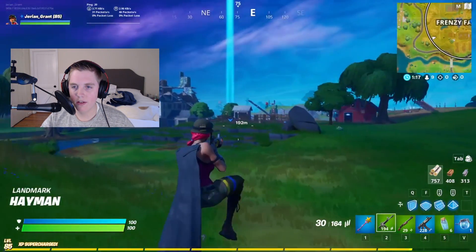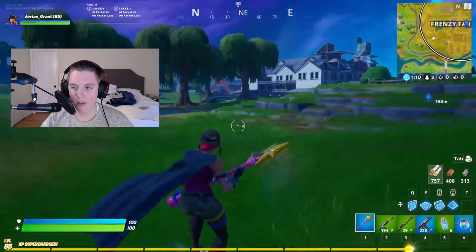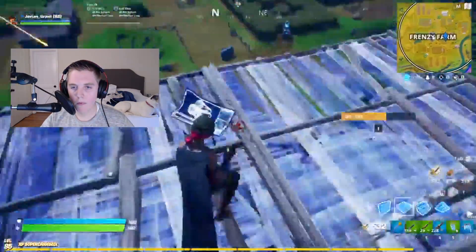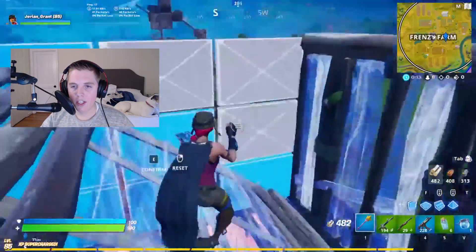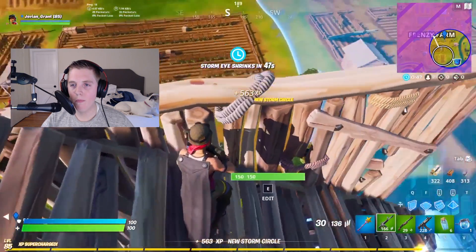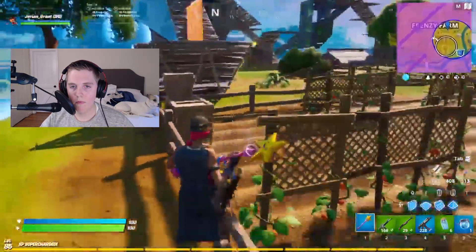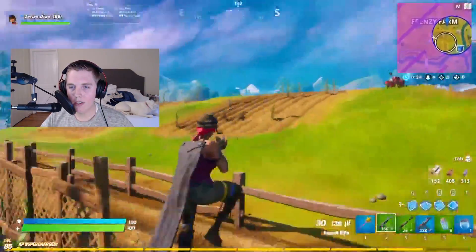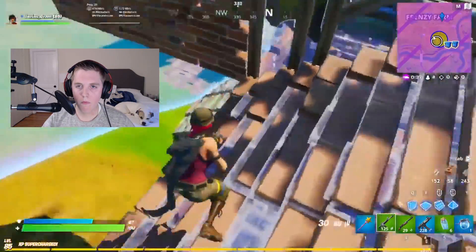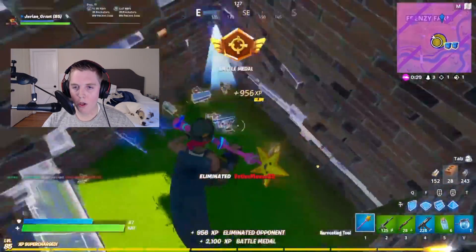I'm going to rotate. Don't get sniped, don't get sniped, don't get sniped. Jump, run in a circle. I don't even know where I'm getting shot at from. He's building up — he just fell. Please give me zone. Oh, that's not a bad zone. Bro, stop shooting at me and rotate, you boomer. You suck — you're worse than me. First kill? Oh, it's a 1v1.